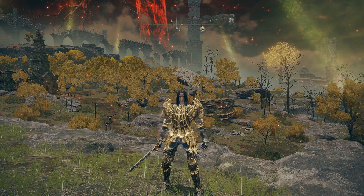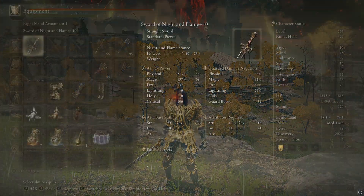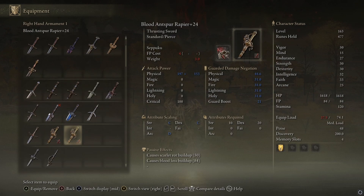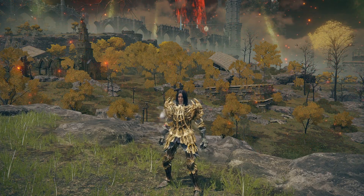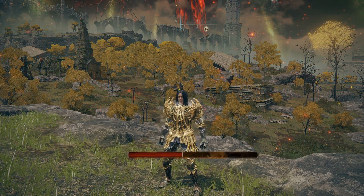I'm going to show you how bleed actually works in Elden Ring — it's a little more complicated than you might realize. You would think you have a bleed weapon and it does bleed, but if you've noticed, there's actually a passive effect listed on it that tells you the blood loss buildup and a number. A friend and I were testing this in duels, and we've finally worked it down into a formula-like system.